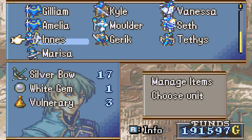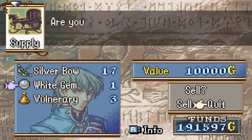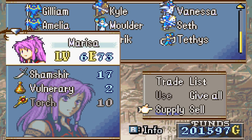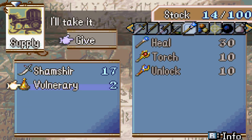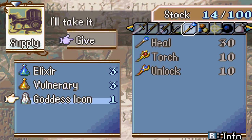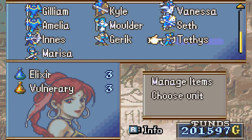I need to sell some stuff — sell this white gem, get 10,000 for it. Then we need to do some trading and supply stuff. We have a goddess icon from Tethys which increases luck by two points, so I'm gonna store that away and think about who to give that to.